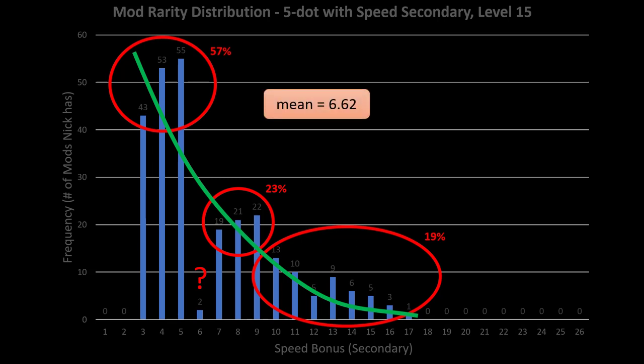Overall, across all 267 mods, the average speed secondary on a five-dot level 15 mod is about 6.6. That's not bad. If I have speed secondaries in all five other slots — not talking about the arrow slot, which is plus 26 or plus 30 — I'm getting about 6 or 7 speed out of each of those other five slots. That means I could be getting another 30 to 35 speed if they all have speed secondaries. That's a major boost given that some characters only have a base speed of 90 or 100. Add that to the plus 26 or plus 30 in the receiver arrow slot and you've got quite a bit more speed. The icing on the cake, of course, would be a speed set bonus.